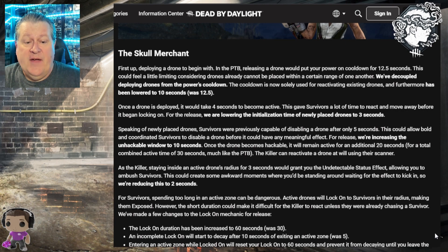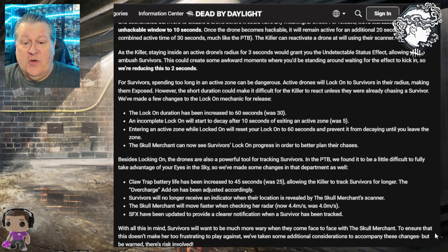Active drones lock onto survivors in their radius, making them Exposed, but the short duration previously made it hard for the killer to react. Several lock-on mechanic changes are coming for release: lock-on duration is increased to 60 seconds (was 30), an incomplete lock-on will start to decay after 10 seconds of exiting an active zone (was five), and entering an active zone while locked on resets the lock-on to 60 seconds and prevents decay until leaving. The Skull Merchant can now also see survivors' lock-on progress to better plan chases. All of these are buffs for her.